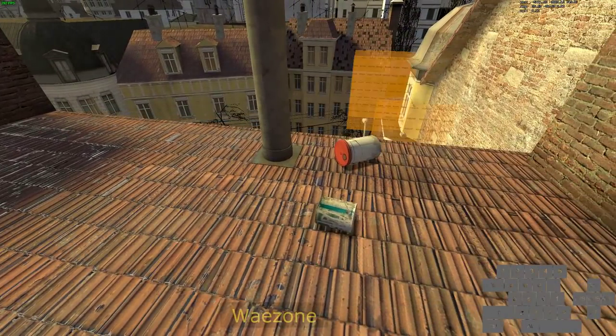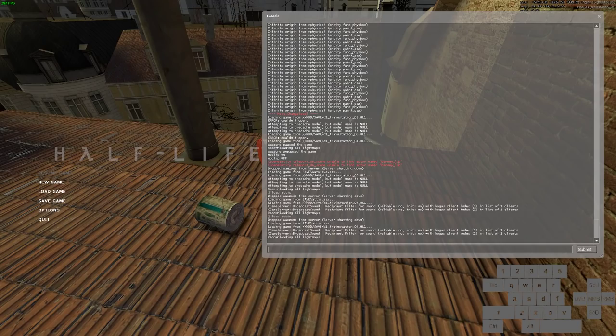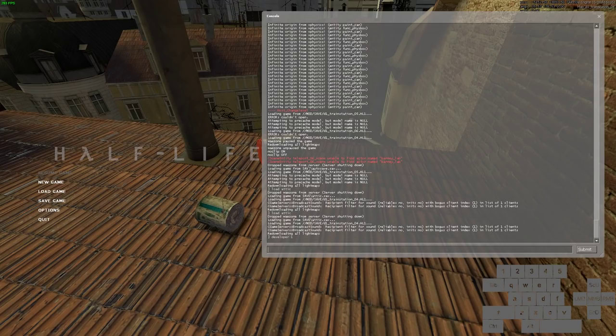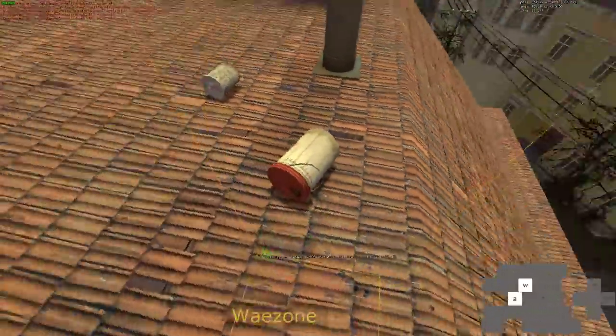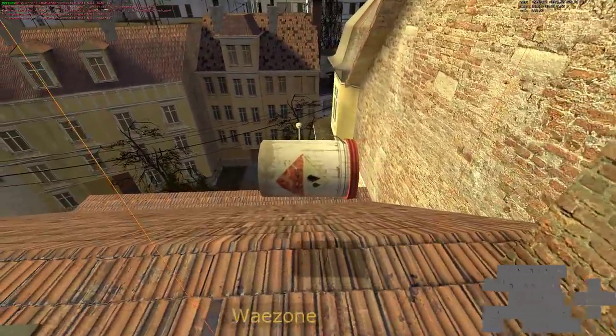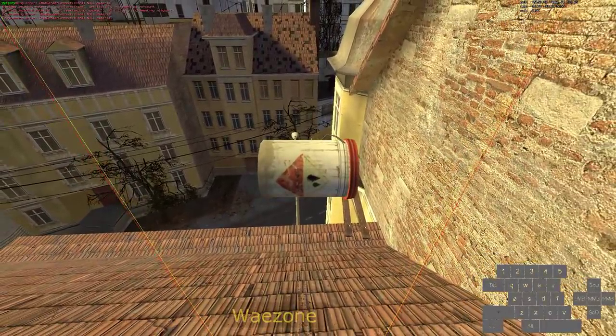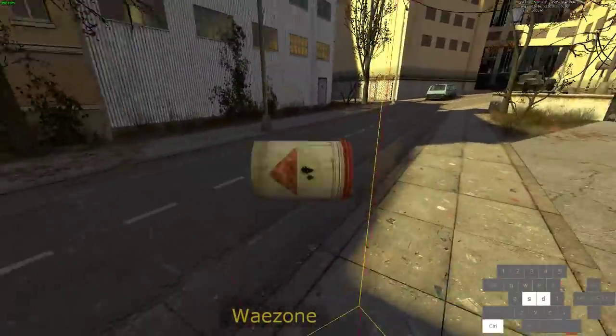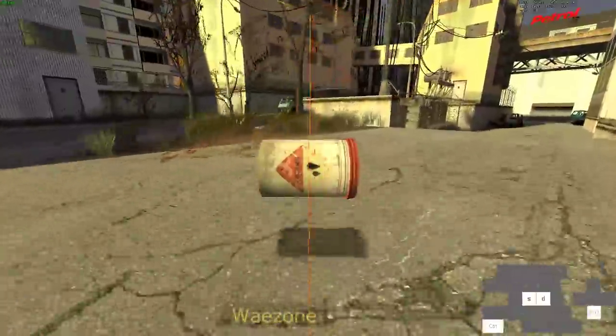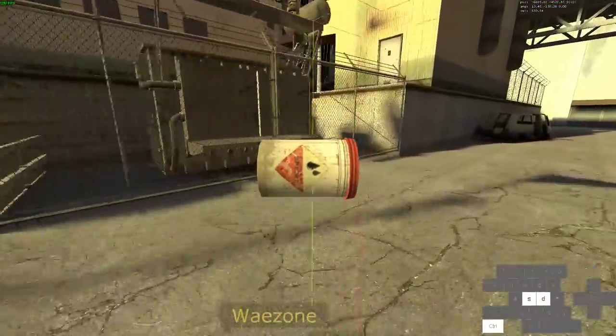But first things first, we're going to put on some helpers. Do developer 1, and then int-bevox-player, and this will just show you what's going on. There's one main idea with this — it allows us to set teleport points. Once we get it started, but first you have to get the glitch started first.